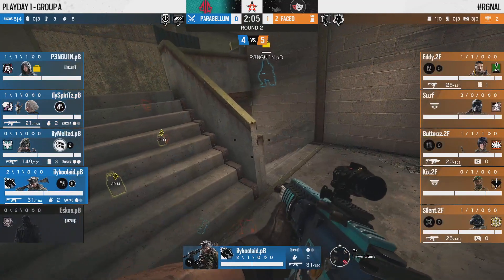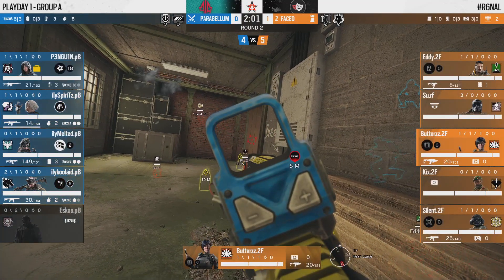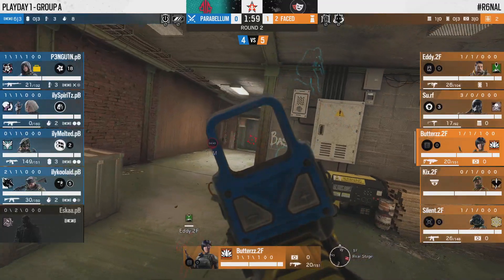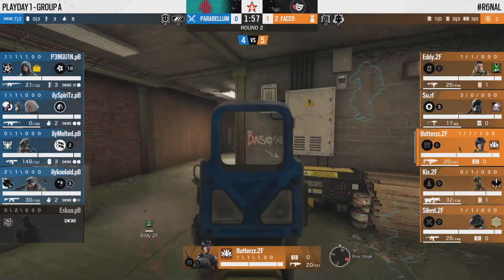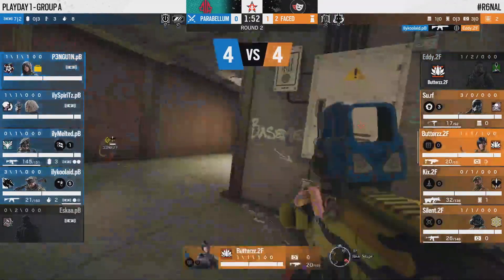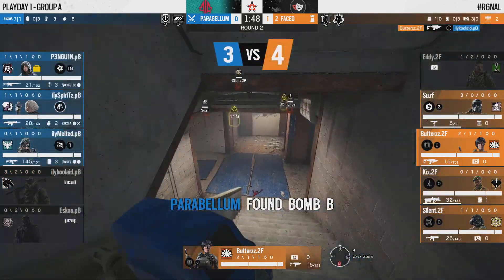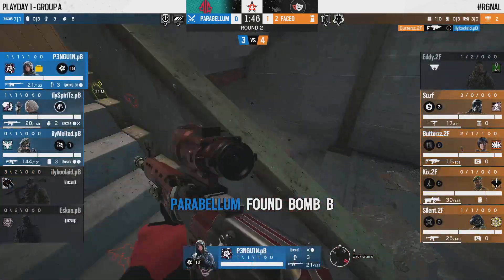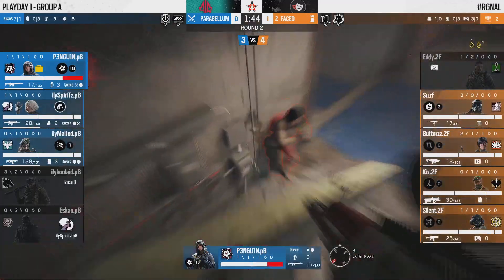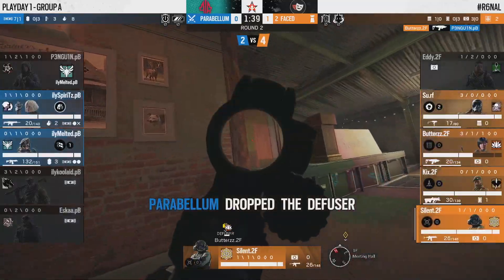Hopefully for Parabellum's sake the drone issues don't happen again. As more drones come in they don't drone far enough before Esca makes his entry. Eddie lands a beautiful shot for an opening pick, and that means Butters also hasn't been seen yet. Staying tucked in the rear with Eddie shooting his drones could be another freebie for 2Faced.